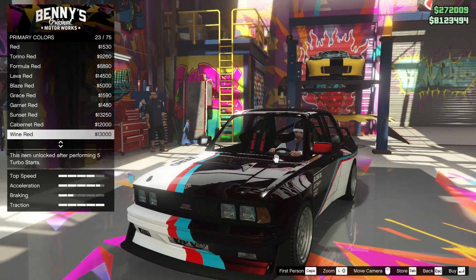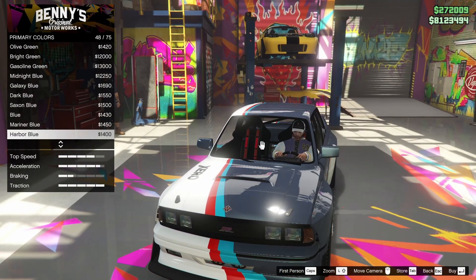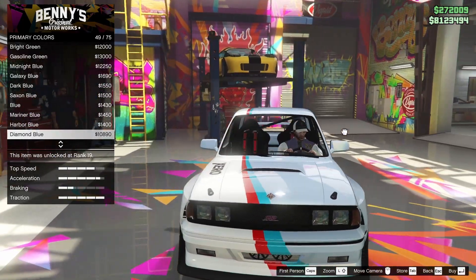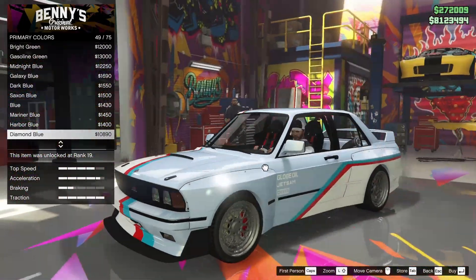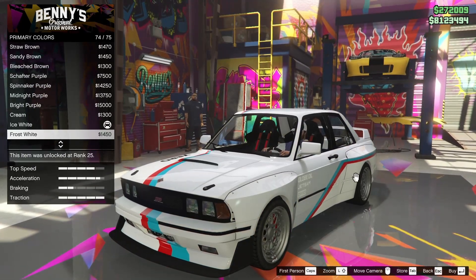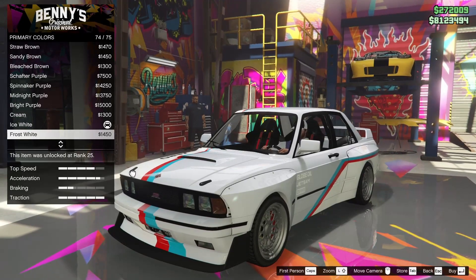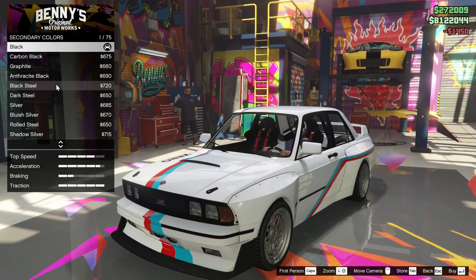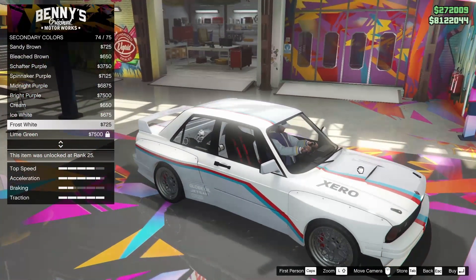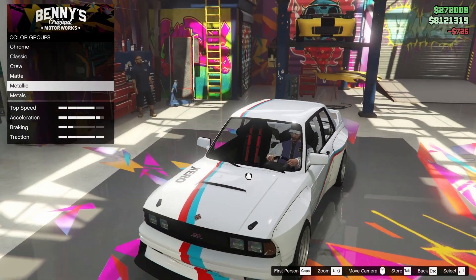That is probably the coolest livery I've ever seen in this game. What color do we want? The silver looked really good. I could do diamond blue, but I kind of like being able to see all the other livery pieces on the car. I think going for a different shade of white might be the play. Let's do frost white. The secondary color is frost white as well — this part of the livery is always white regardless. So we'll go frost white to match up — I think that looks super sick.